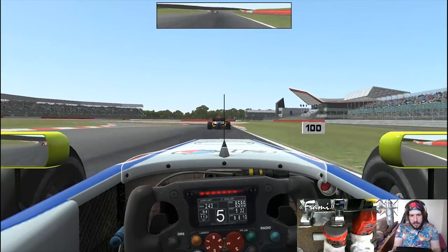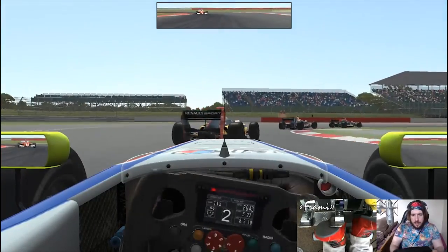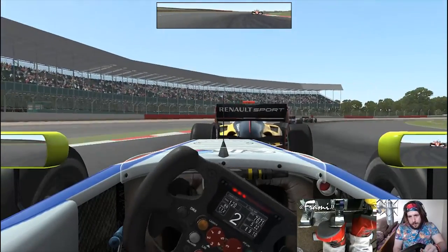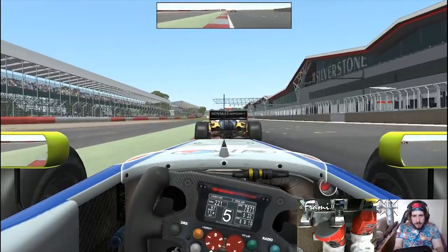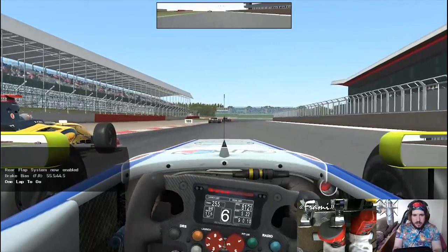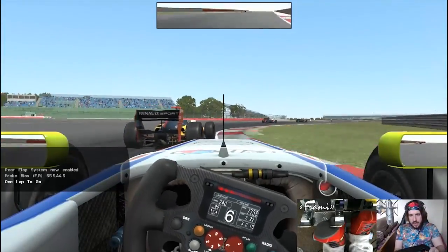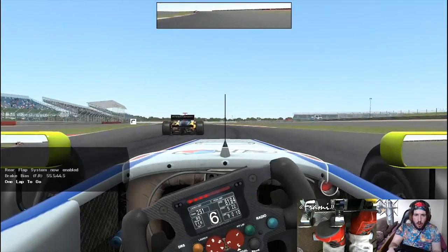Come on, focus - we can do this. Nice and easy there. Right on the back of the guy in front now - we're going to have to deal with that dirty air through Abbey. You can see the wear on the rear tyres of the car in front. I thought about going to the inside there at Abbey but that never, ever ends well. One lap to go - white flag.